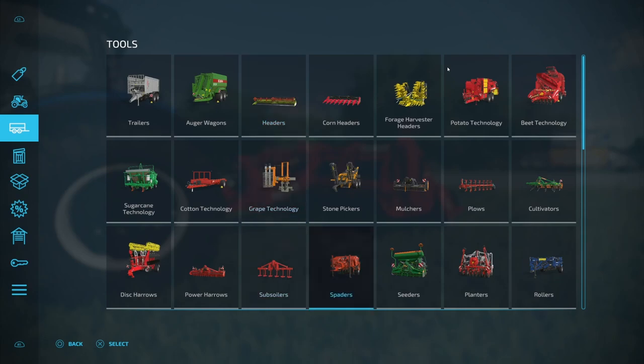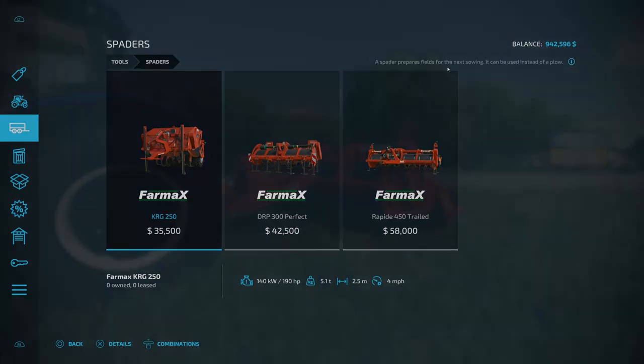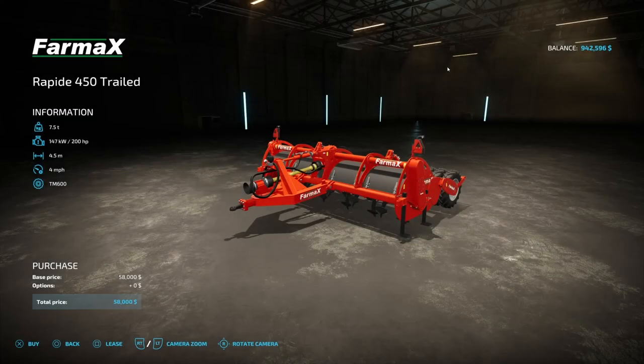With the base game you're going to have three options, all by Farmax: the KRG 250, the DRP 300 Perfect, and the Rapid 450 Trail LED. We've decided to go ahead and pick up the Trail LED.